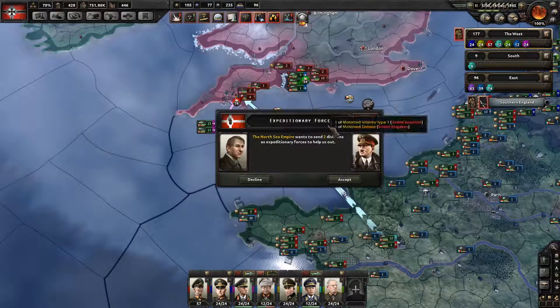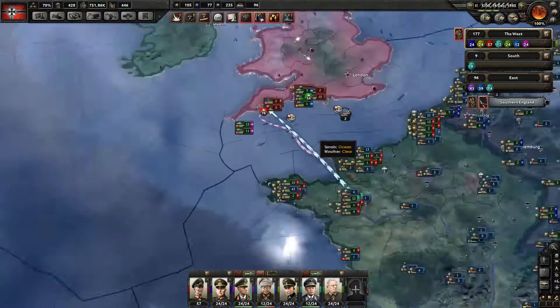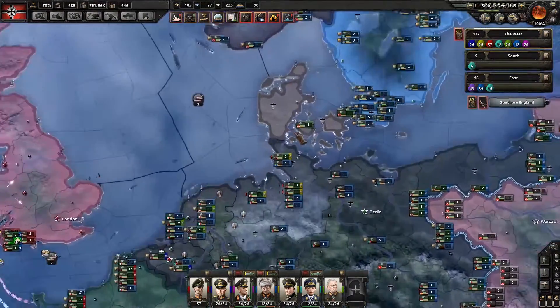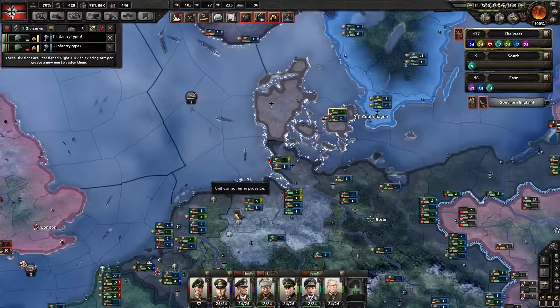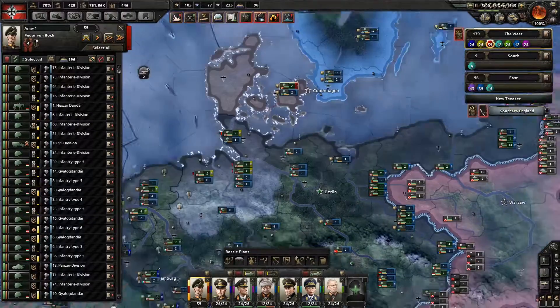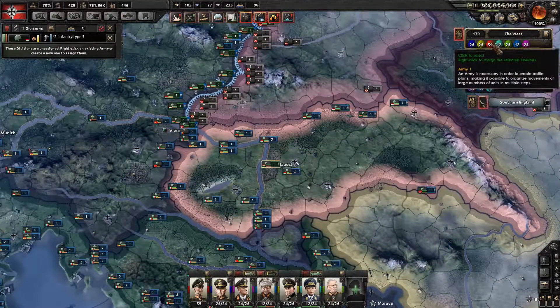They want to give me troops. I'm not going to take the Spanish troops — that's just too much to manage. Let's see if we can find these guys. There are a couple of guys over here in Denmark — I'll add them into the Red Army. And then Hungary gave me a single division, which we'll also add into the Red Army.